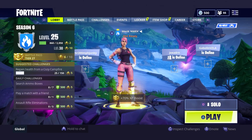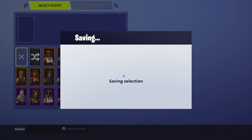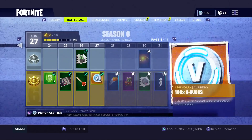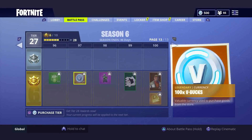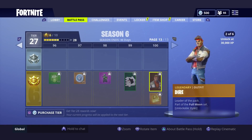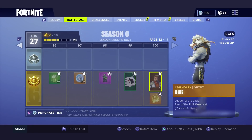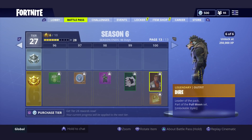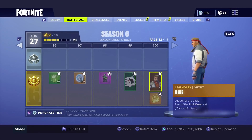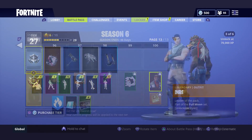Alright, let's get right into the glitch. First things first, you want to make sure you set your skin to the default skin. I tried to do this with the Rose Team Leader — the one you get when you buy Save the World — but it just kept bugging out and wasn't glitching right. What works for me is the default skin, so set your skin to the default skin. Once you're done, go to the battle pass and go to the Dire skin. You can see the Dire skin is there, and obviously if you clicked on this video it's locked for you.